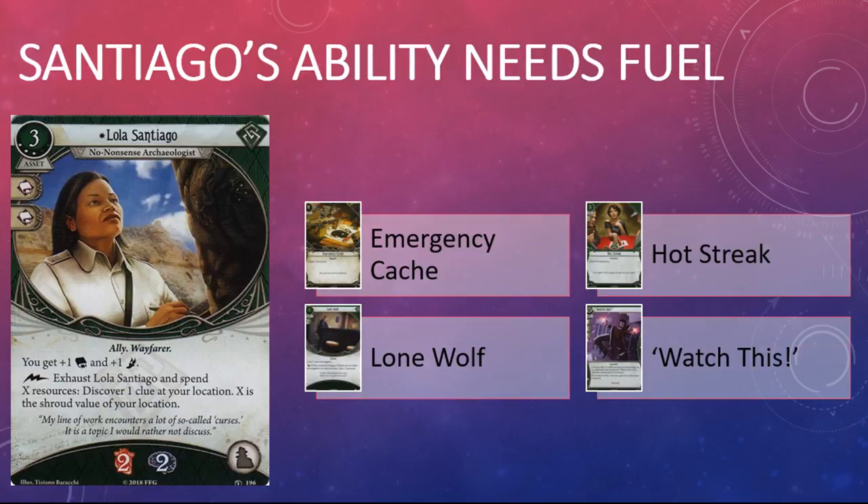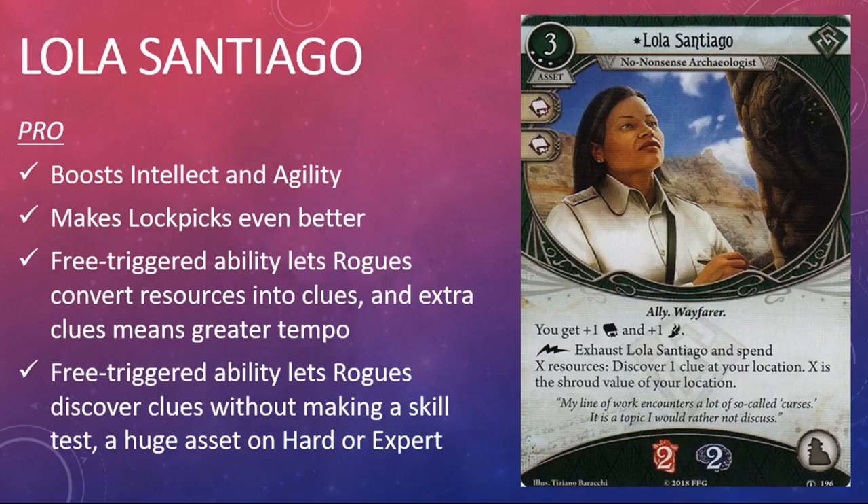Rogues have received so many tools to generate additional resources since the core set that it shouldn't be too difficult to pay for Santiago's ability. All of the investigators I listed above can use a combination of special abilities, Lone Wolf, Emergency Cache, either level of Hot Streak, and Watch This to generate a pile of resources, which they can then turn into clues using Santiago's free triggered ability.